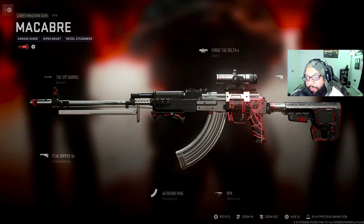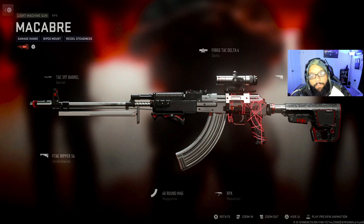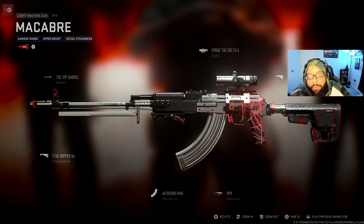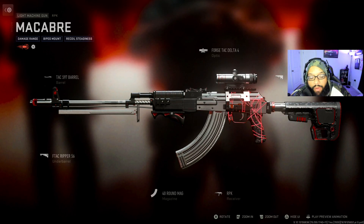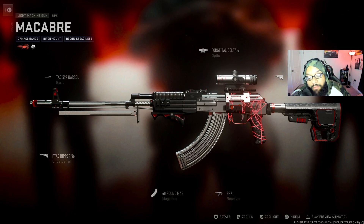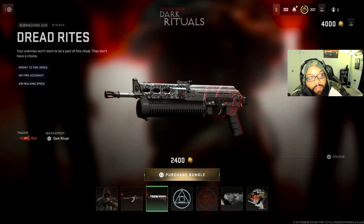For the setup: the stock is the FT Tac Laste stock, optic is the Forge Tac Delta 4, barrel is the Tack 597 barrel, under barrel is the FTack Ripper 56, and we have a 40-round magazine. This setup looks amazing. Up next we have the submachine gun Minibak.